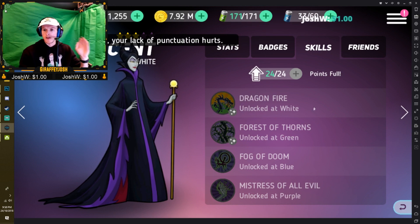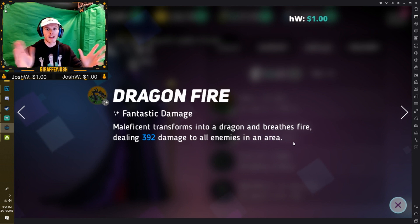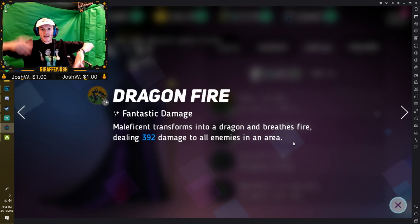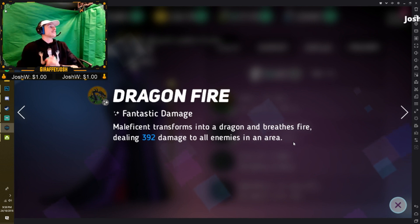If we continue going through, we get to her skills. When we look at Dragonfire — Dragonfire is one of the coolest looking moves in this game, hands down. She transforms into a dragon and breathes fire, dealing damage to all enemies in the arena. The effects are amazing: flying dragon, dragon breath shoots down, it burns everyone, everybody's dying when this happens. It's so good, it's ridiculous.